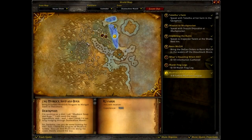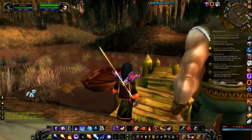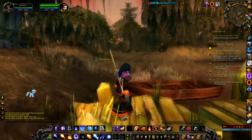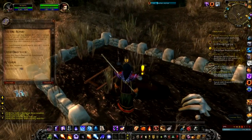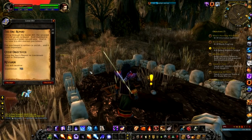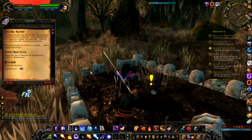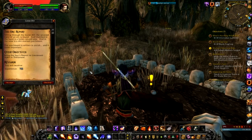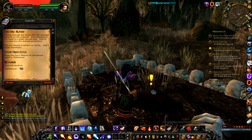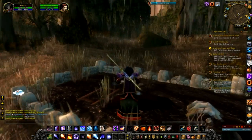Looking at our quest map, we've got a lot of stuff to do all around here. This picture looking out over the marshland from Swamplight Manor over this little wharf brings back memories. And this mound of dirt here — The Orc Report: sifting through the loose dirt, the severed hand of an orc is found, and clutched in the hand is a bone carved tube. Inside is a dirt-stained parchment written in orcish that looks kind of important. We need to bring the Spy's Report to Lieutenant Aiden in Theramore.